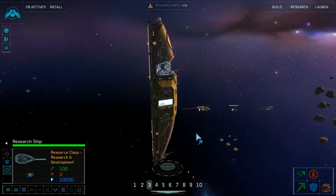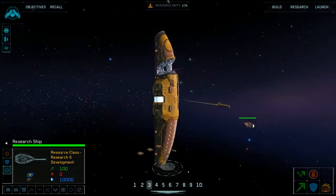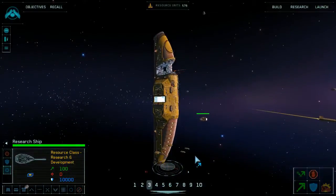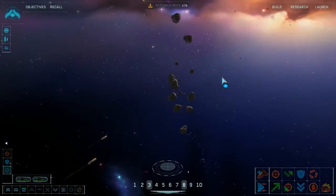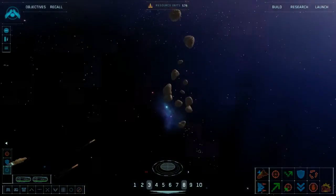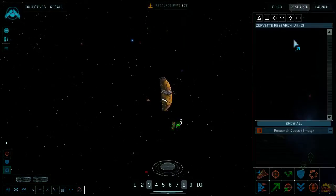Let's see what I have here. I have these salvage corvettes — looks like I got three of them. I'm going to designate them group eight, I think group eight is a good group for salvage corvettes. We look like we're in pretty good shape.